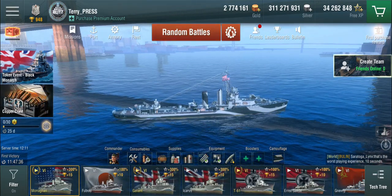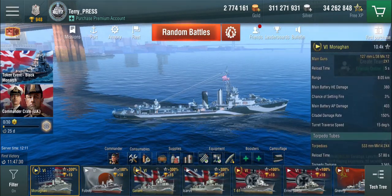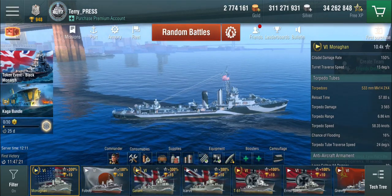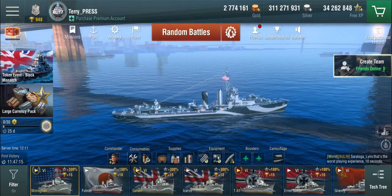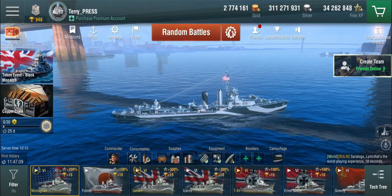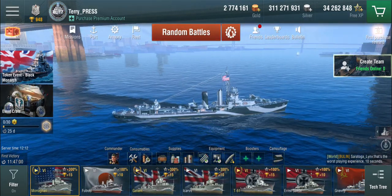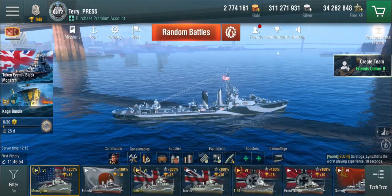This combination turns the Monahan from a yolo meme build and extremely average destroyer into a thoroughly dangerous ship — one that can stealth torp, has powerful torpedoes for its tier doing 3,500 points base damage, and while they're not particularly quick, you get 15 of them and you have the torpedo reload boost available twice per battle. If you're interested in purchasing the Monahan, you at the very least need the historical camo to make the ship work, and ideally you want Halsey on that boat because he makes a whole lot of difference.